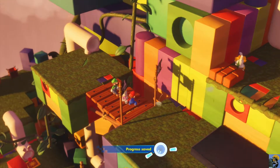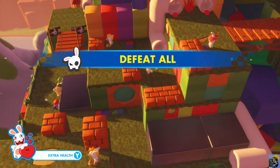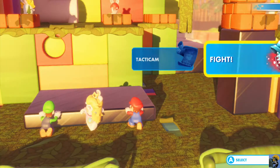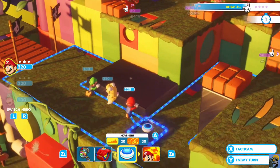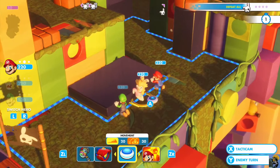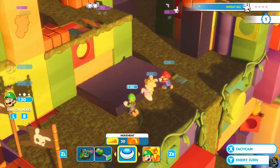Wow, indeed. Oh boy. So the enemies have the upper hand on us. Remember, you do more damage when you have higher ground. So we are in a really bad spot. But we can throw people, so let's do that.